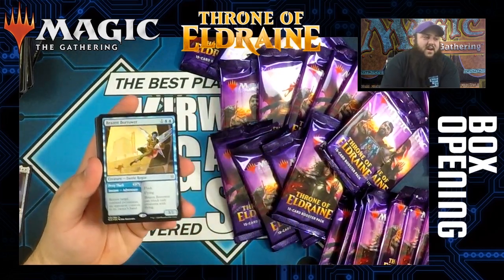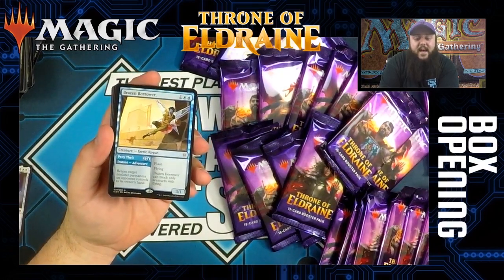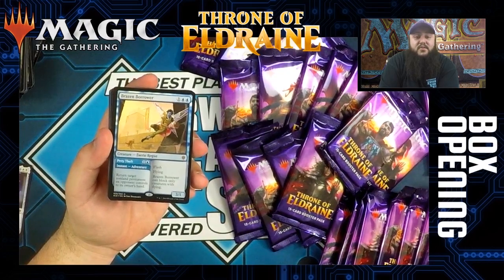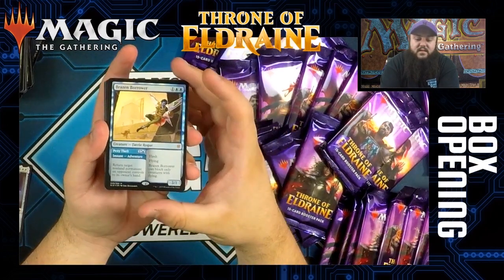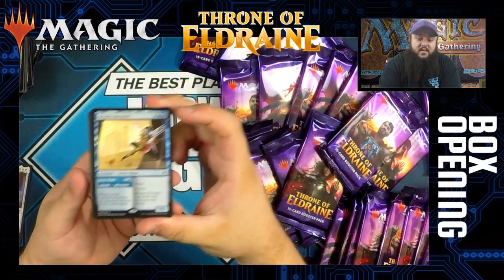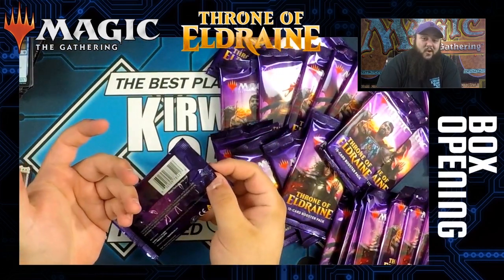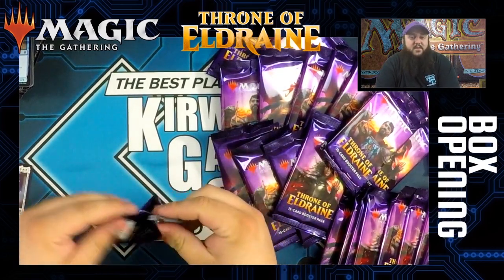Brazen Borrower — there's been some terms going around about this card, possibly the new Vendilion Clique. It is a three-mana 3/1 with flying and flash, but it can only block creatures with flying. It has the adventure name Petty Thief — it's an instant that says return target non-land permanent an opponent controls to its owner's hand. The card has some implications. I know you don't want to be bouncing cards in Modern if you're playing control, but we'll see where that card ends up.